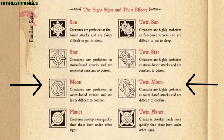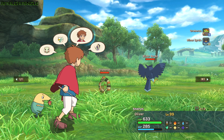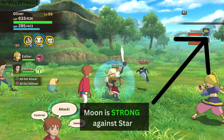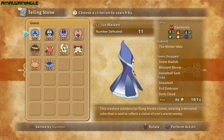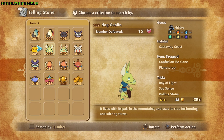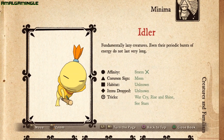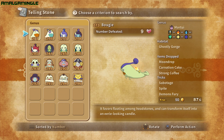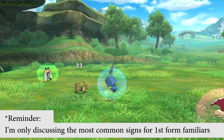Moon astral sign familiars have 5% resistances to Confusion and Water type attacks. Being strong against star familiar types means that they inflict 20% additional damage, but are weak against sun signs and therefore receive increased damage from them. Ice Maiden is the only familiar with a twin moon astral sign, and the rest are single moon sign types. From the Milich genus, there's Perloina and Hog Goblin. Tadlywink and Hooray are moon signs from the Aquatica genus. Idler and Dinky are the only moon signs from the Minima genus. And Boogie and Bonehead join the moon sign family from the Martui genus class. Of course, there are other moon familiars, but those are the first form familiars that have a moon astral sign.